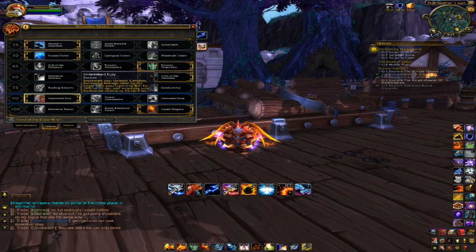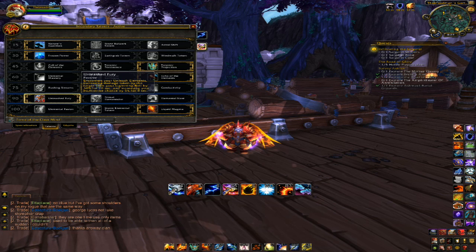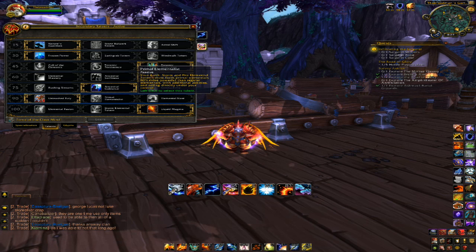Level 90: Unleashed Fury will increase the damage from your Lightning Bolt by 30% and your Multi-Strike chance by 5%. This is the best one because Multi-Strike is just king for Enhancement Shamans at the moment. Primal Elementalist has too long of a cooldown, it's just not that viable.